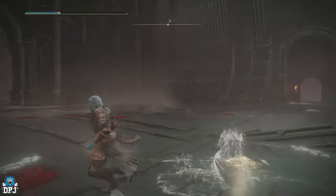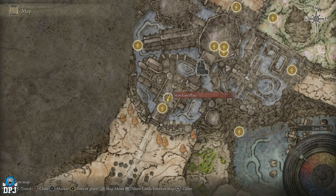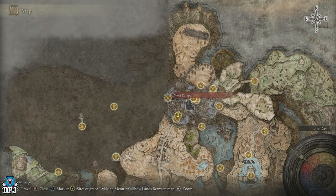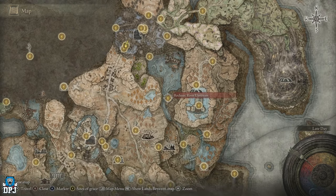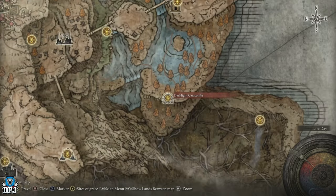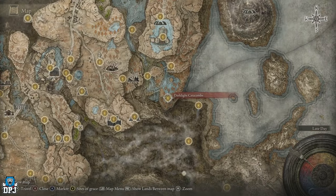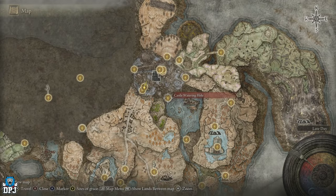The area is the Abyssal Woods and you want to start from the Main Gate Plaza grace point. If you've defeated the Golden Hippopotamus, that's this grace within Shadow Keep. We trek down, go through a secret path, use one of those coffins that teleports us, and end up at the castle watering hole. Then we push down to the Recluses River Upstream, then Recluses River Downstream, then down to the Dark Light Catacombs — and within the bottom is that boss. It's quite a difficult path to navigate, and you probably won't find this by chance. I'll put timestamps below if you've already unlocked any of these graces.